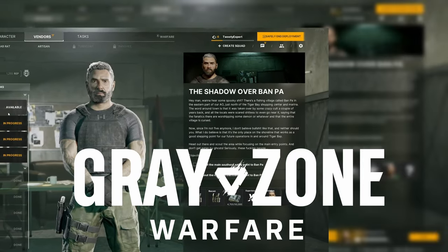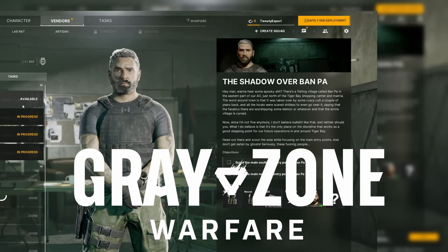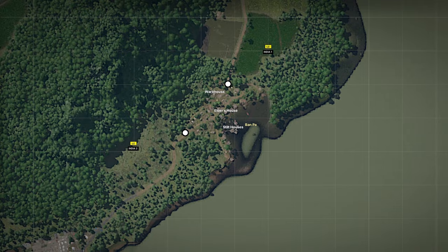You have the quest 'The Shadow Over Ban Pa' in Grey Zone Warfare. Here's how to find it. Pause for the map — the town of Ban Pa is located on the eastern side of the map. Follow the white circles for your objectives.